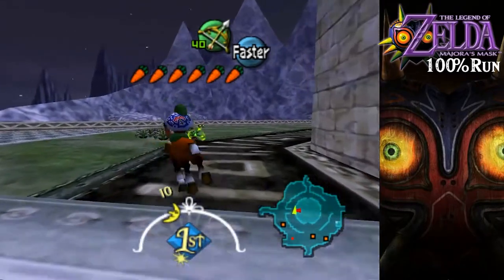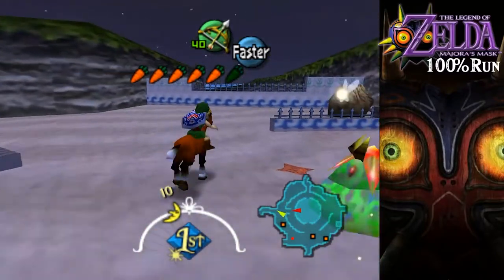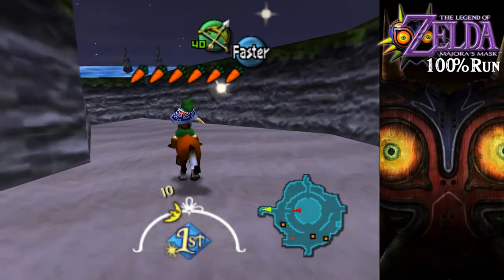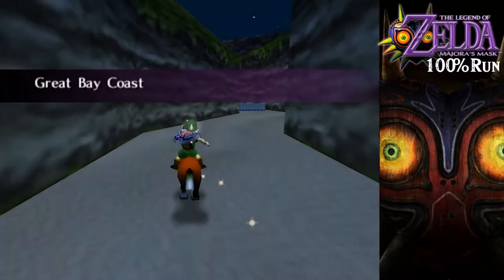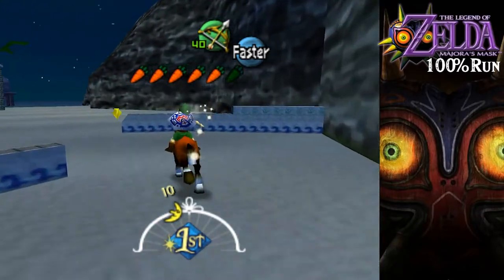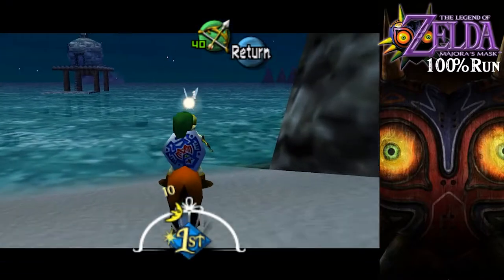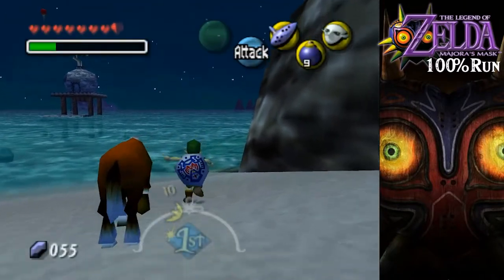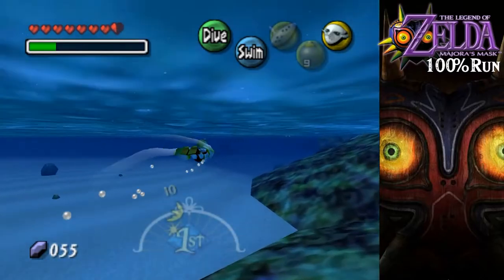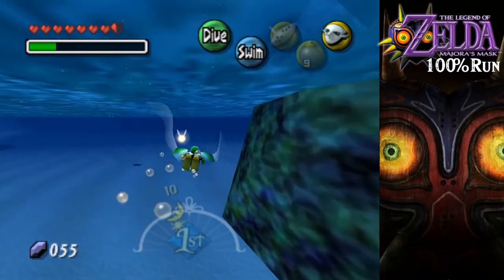Let's get on Epona and head back to the ocean. I do have in-game an hour and about 15 minutes to get the next story item, so I think we're okay. It's gonna require quite a bit of speed-running type tactics here. We're gonna be heading towards the pirate fortress because they've got what we need there.